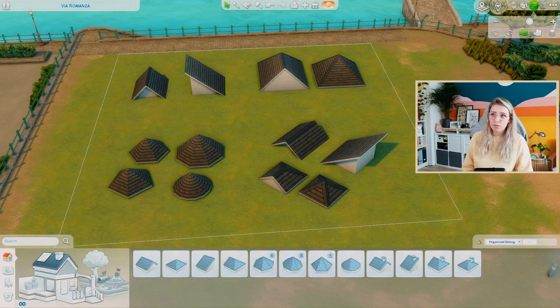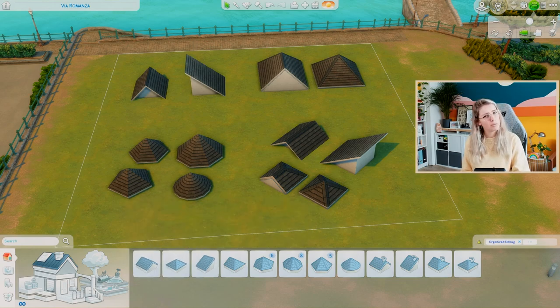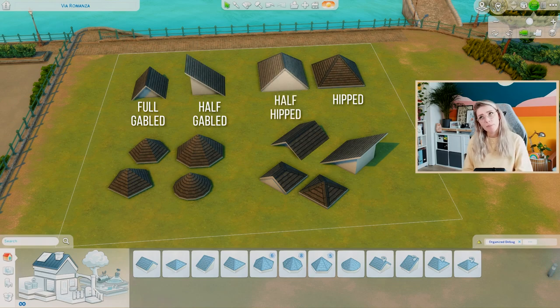Before I dive into how to create roofs and how to make roofs that look good, I want to go over all the roofing options in The Sims. I already placed them down, and the reason I want to go over them is because it really helps when you know what kind of roofs you have at your disposal. First we have the gabled roof, then the half gabled roof. The menu is sorted by full roofs and then half roofs — gabled, hipped, half gabled, half hipped. I've placed them next to each other so you can see the difference.